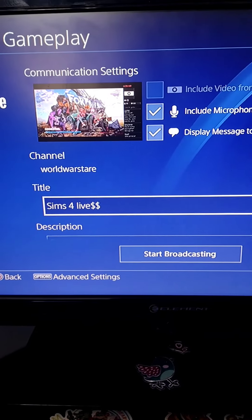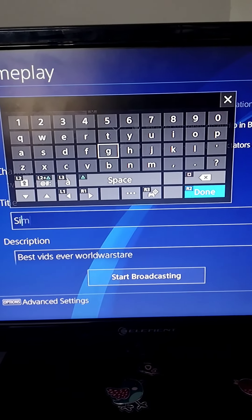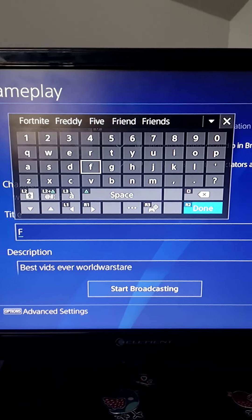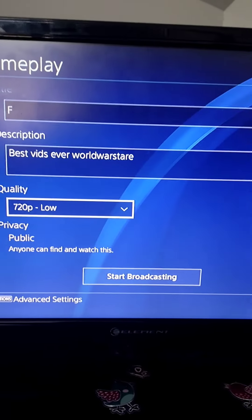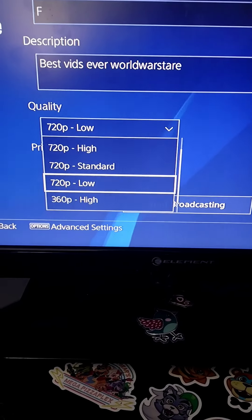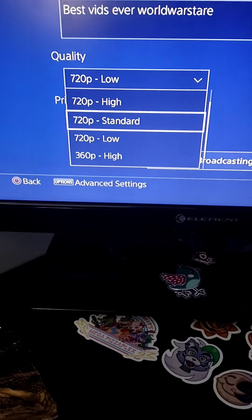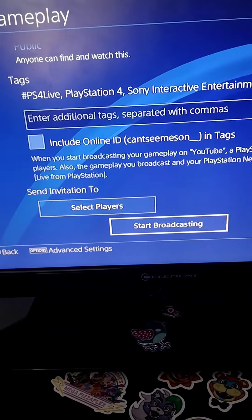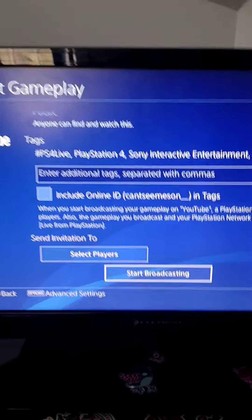Here's the title — you can put any title you want. Then do your description. If you have a low internet connection, set it to Low. If you have a high connection, set it to Standard. Then just press Start Broadcast. Hope this video helped you!